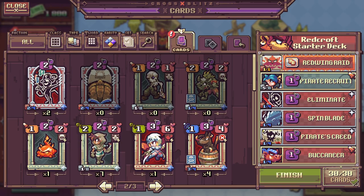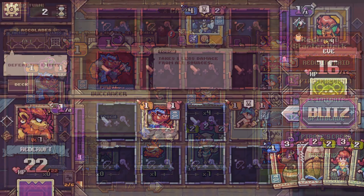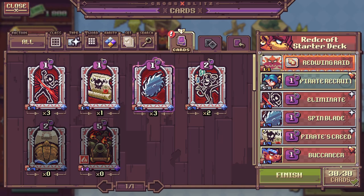A deck consists of 30 cards pulled from your collection. There are three types of cards: minions, that aim to attack the opponent when placed on the battlefield; spells, that you play instantly and have all types of wild effects; and traps, which you place on the battlefield but only trigger when certain conditions are properly met.